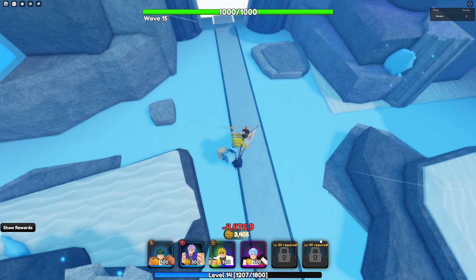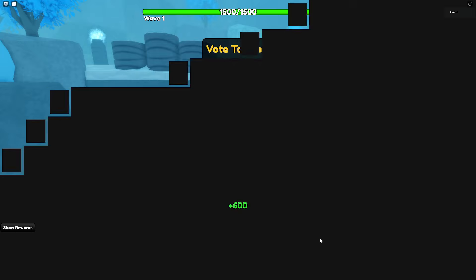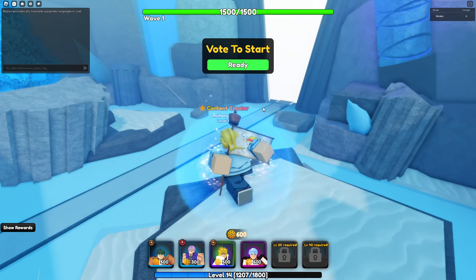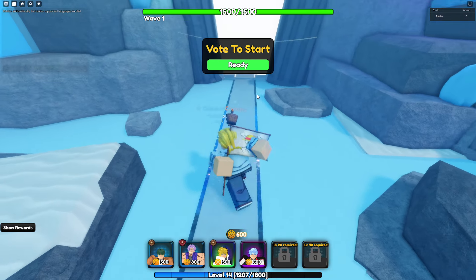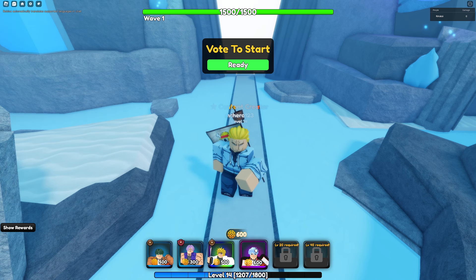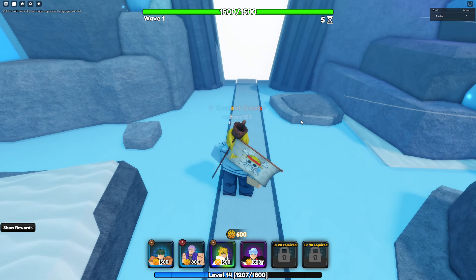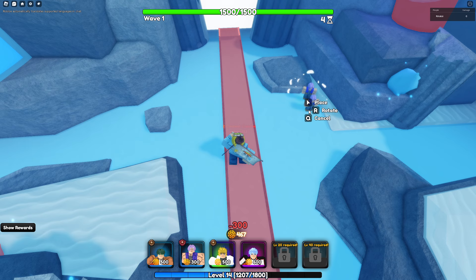Hey, what's going on guys, Koi here. Today we're going to be showcasing the brand new two units that you can find inside of the rolls. One of them is going to be called Kuro, which is the purple immortal guy, and then after that the other guy is going to be the rare. From what I've been able to see so far, these guys have not been crazy impressive.